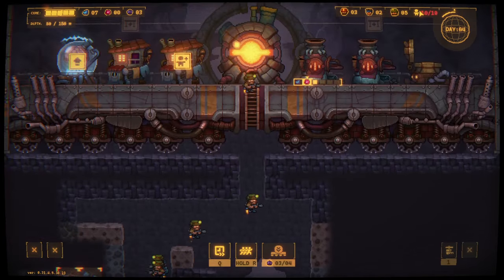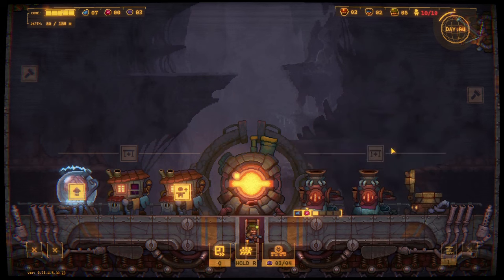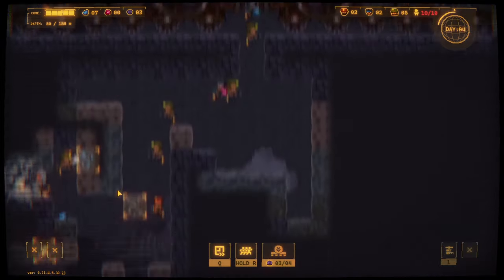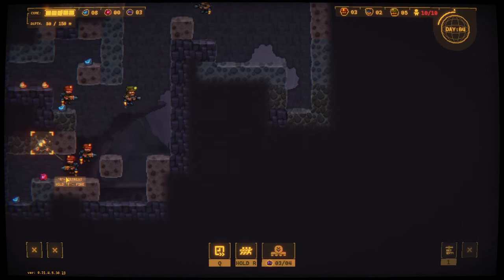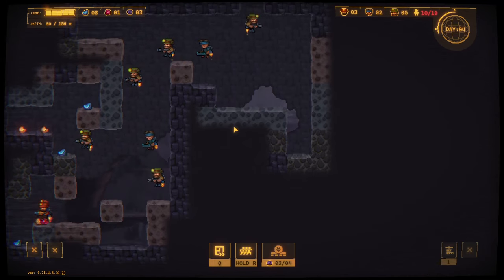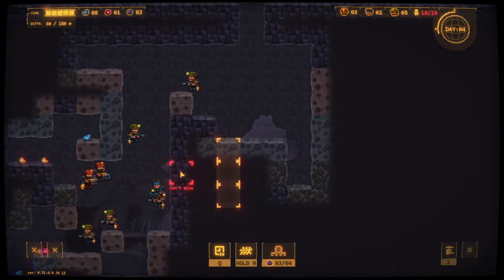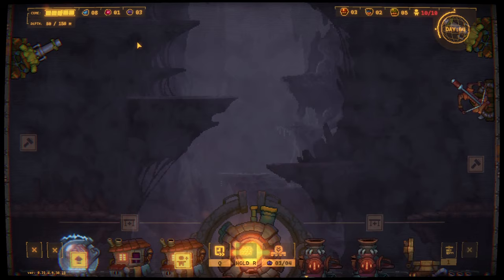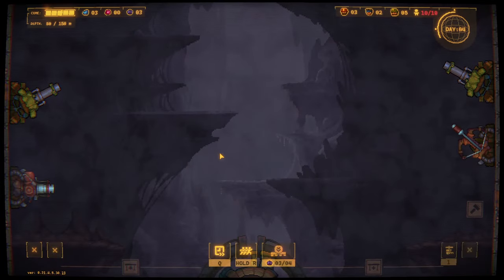Good job lads. What is this? Oh, I can build an extra layer - I can keep building more structures on top. Good to know. Good job everybody. Maybe I need to start checking out this side. I've got plenty of resources, I'm gonna buy that rocket turret just as an extra layer of defense.